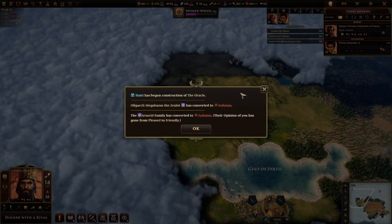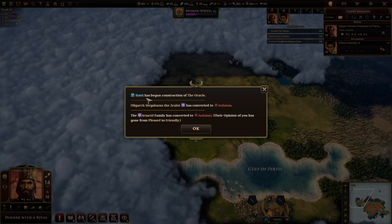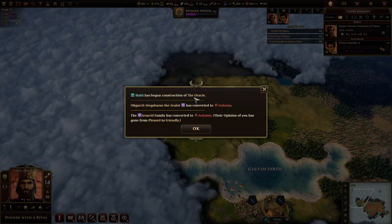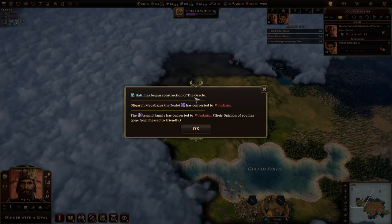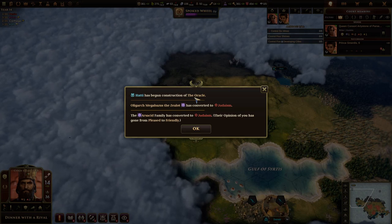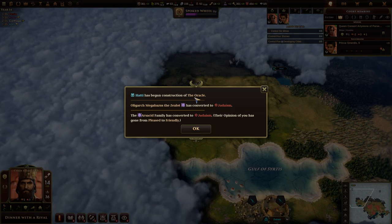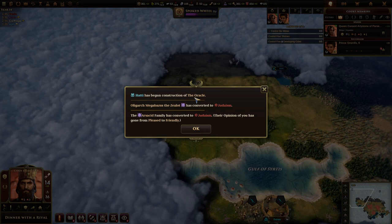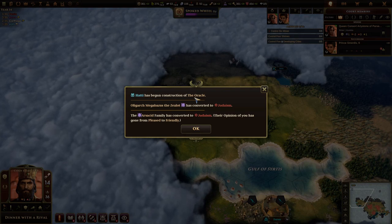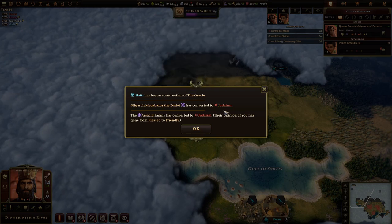Nothing too exciting happened for a few turns as I was exploring, but then I met the Hattie — another nation. They have apparently begun the construction of the Oracle. In this game, when you start building a world wonder, it's yours. No one else can start building or complete it before you. Unlike Civilization, you need to make a huge investment in resources to start it, but once you do, it's yours.